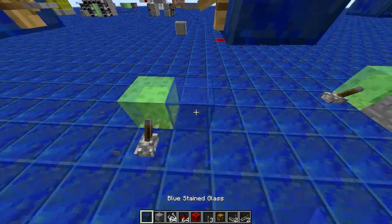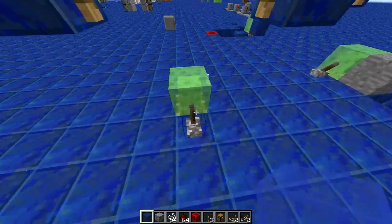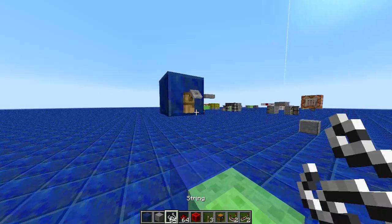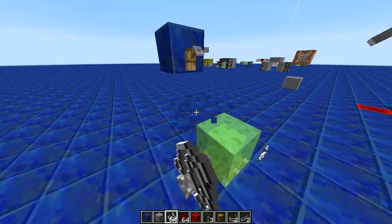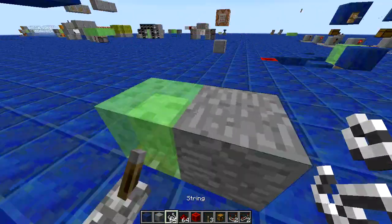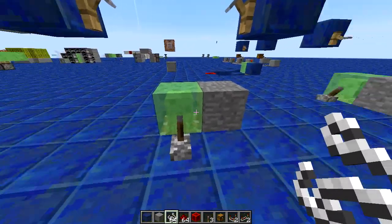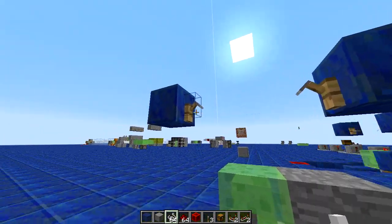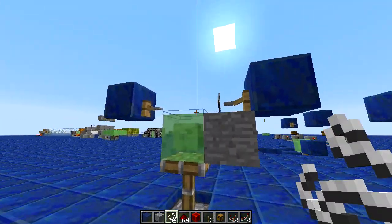If we do this with transparent blocks — this is blue stained glass — it just breaks it as normal. Let's try the other direction — broke it as normal. So it crucially relates to this block here, whether it's updating or something, how it slows down this block. Somehow it checks through the slime blocks and lets you duplicate it.